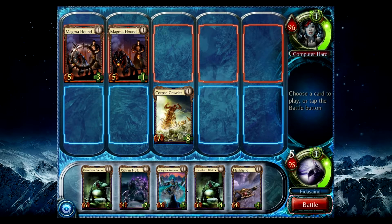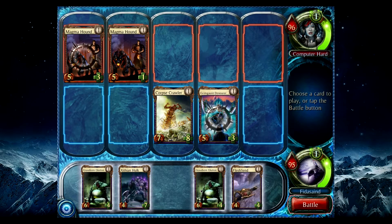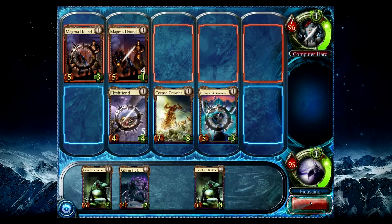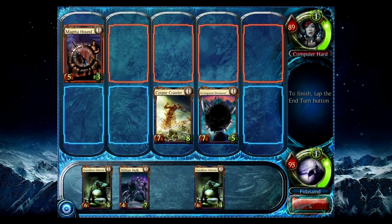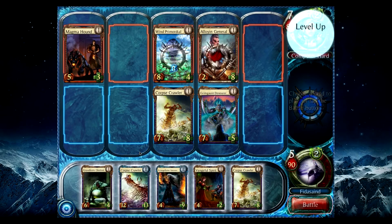That's going to be gone — I can't prevent it. I got a Grimgaunt going. He's going to be going places. Do I want to do damage, or do I want to build for the future? Flesh Fiend, because he can die more than once. Grimmy gets a 7-5. So I got a 7-5 and a 7-8 upcoming. We're getting some good cards now.